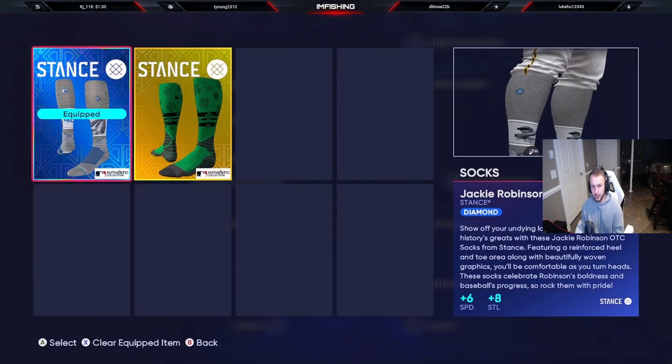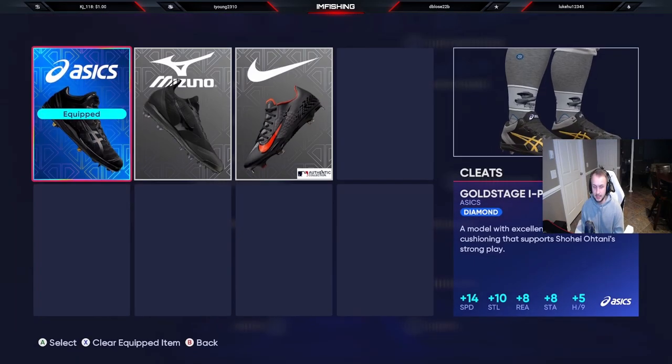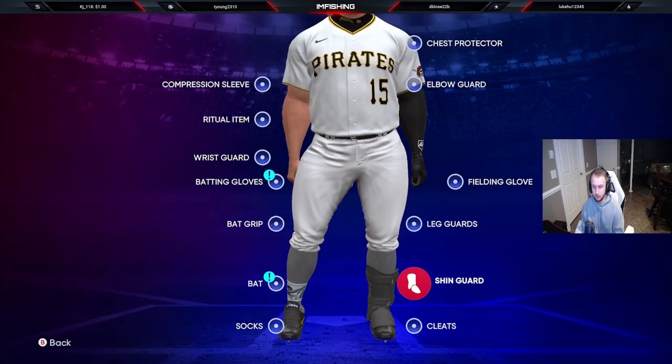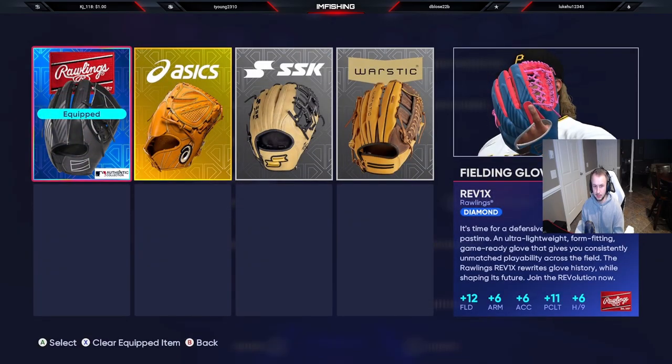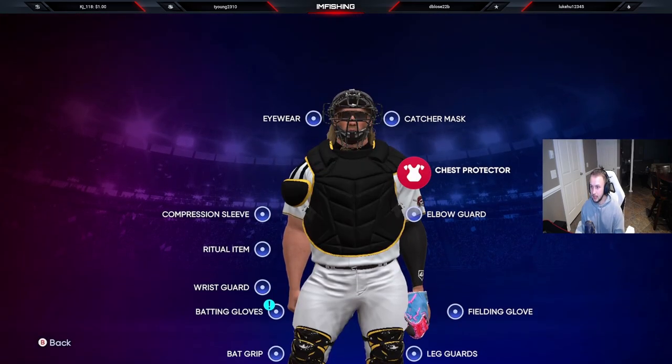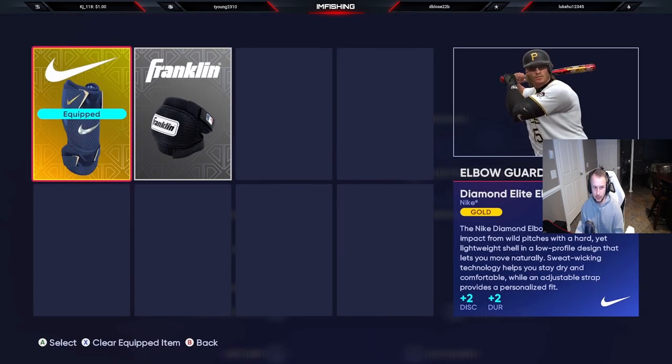On to the socks — these socks you also get from doing the Jackie Robinson program. You get plus 6 speed and plus 8 steal; really good, go get them. You're going to need them for your ballplayer. For cleats, I did pull these cleats as well — it gives plus 14 speed and plus 10 steal; really good cleats. I would invest in cleats a lot so your player is as fast as possible. Chin guard doesn't really matter, leg guard doesn't matter. For the fielding glove, I have one that gives plus 12 fielding and plus 6 arm — if you can find a better one, go for it. My fielding is only bronze on this guy, but he actually fields the ball really well for having low fielding stats. He barely makes any errors. And I do use an elbow guard, but it's discipline and durability so it doesn't really matter.